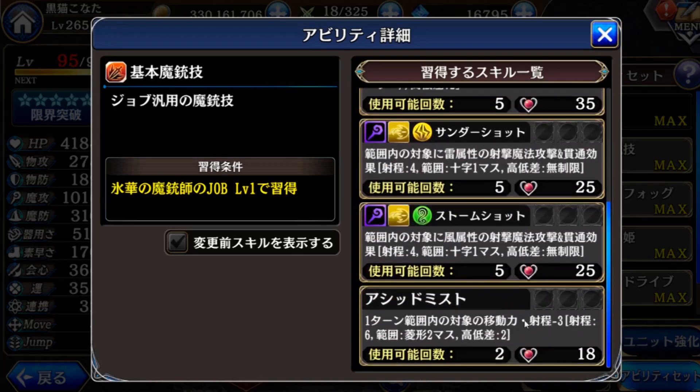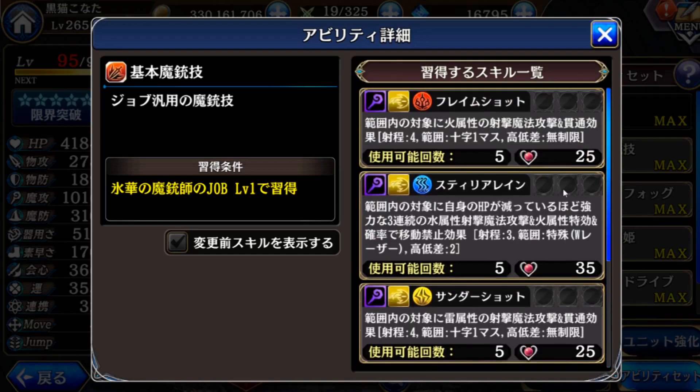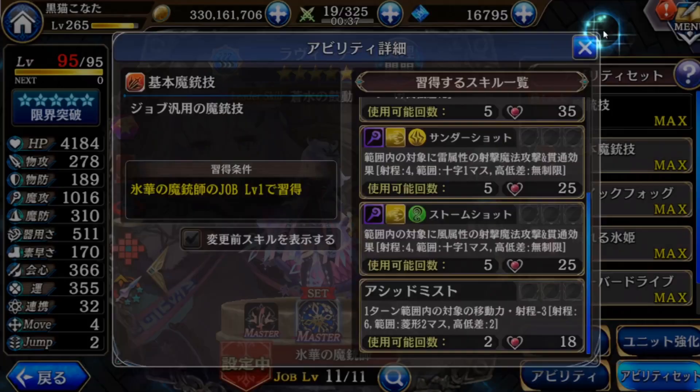This one is a newly added skill — it's a debuff. Moving and shooting range minus three. And it is a diamond attack, with a range of six, so it's very good. But this one is mostly for PvP opponents, archers or snipers — those with range. It can be used two times, so not bad. Also quite cheap, so that's all about her skill changes.